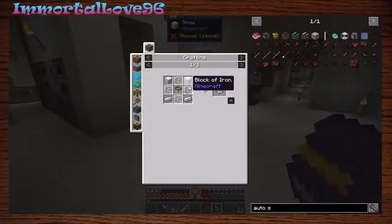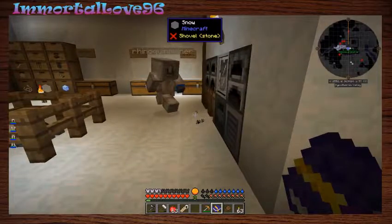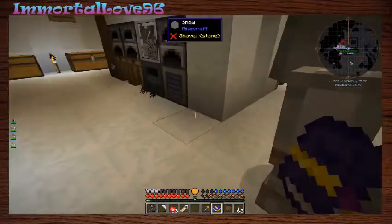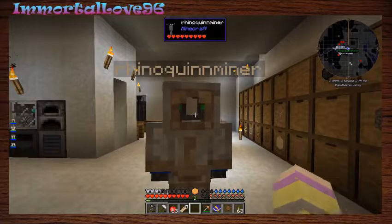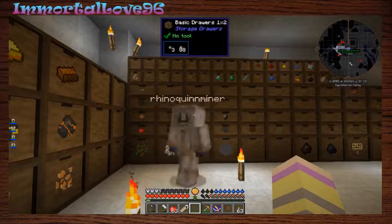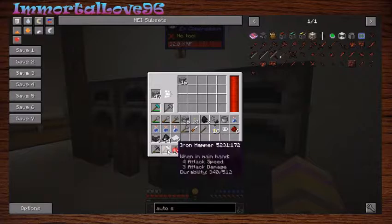We need two blocks of iron, two iron ingots, four glass panes, and a sieve for the auto sieve. We were talking about putting a hammer in the auto hammer. I've got it! Wait - he said he put PvP back on. He's a liar. It's not on. We put it in - look, now it's faster! Should we end now? Yeah, our timer's already up.